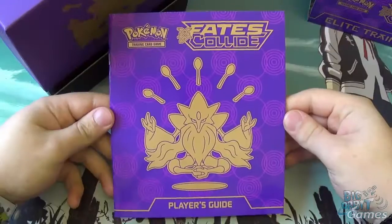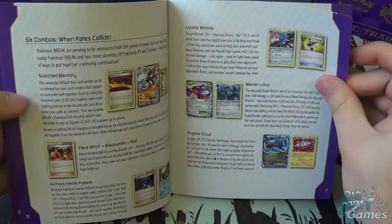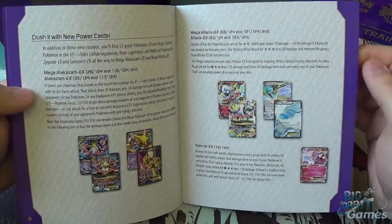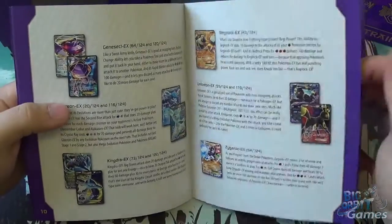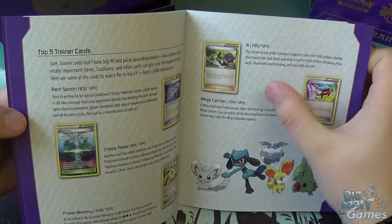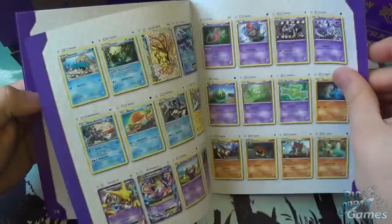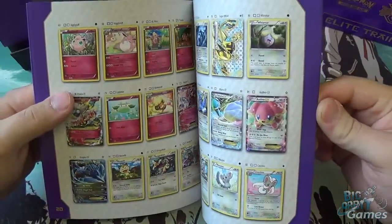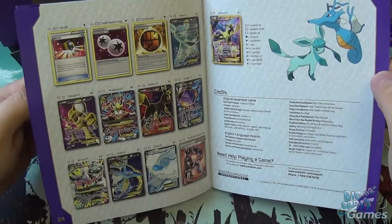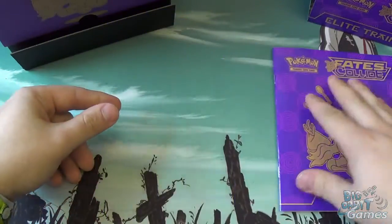The first thing you have here is the player's guide — just a booklet that quickly explains the set and some of the combos available. It also explains the new cards and Mega Evolutions, points out a few cards like Dancy and Umbreon. It covers the top five trainer picks and a new reprint — a very loved card. Then you have a guide to all the cards in the set with tick boxes to mark off if you're collecting them. Really nice to have as a collector's piece.